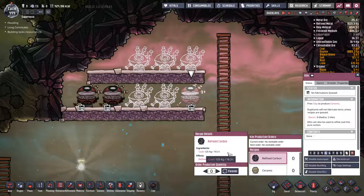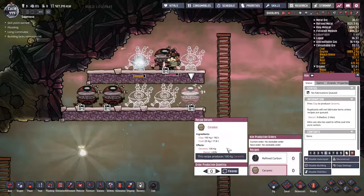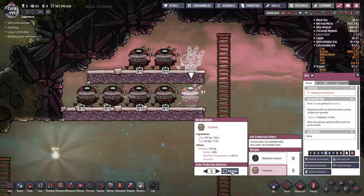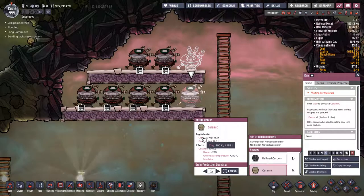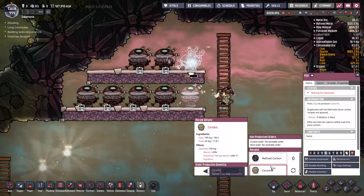Let's not do anything with refined carbon for now - let's just make some ceramic, which also uses coal apparently. Go ahead and make a bunch. Is there any other use for clay? Probably not. Go ahead and build as much as you can, please.